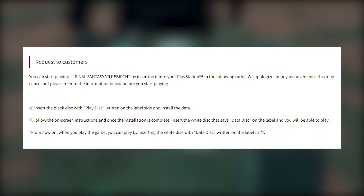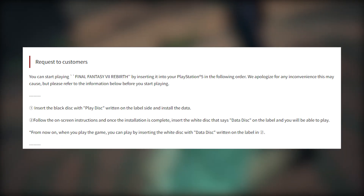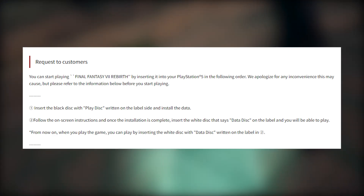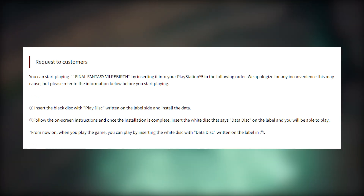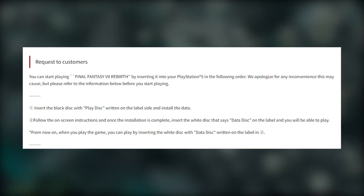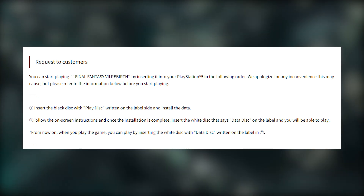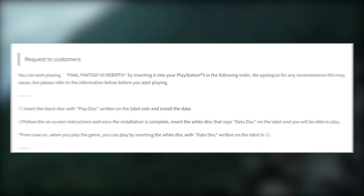To insert the discs in the correct order: first, insert the black disc marked 'play disc' into your PlayStation 5 console and install the requisite data. Then follow the on-screen instructions, and once the installation is complete, insert the white disc marked 'data disc' to start the game. After installation is complete, players will only ever need to use the disc labeled 'data disc' to play.